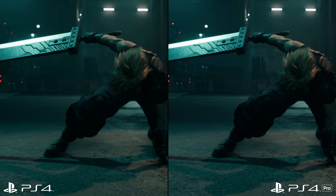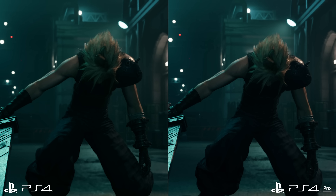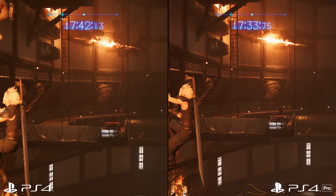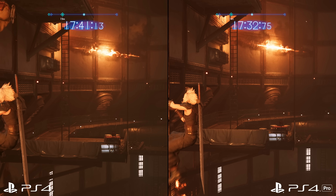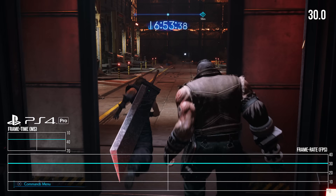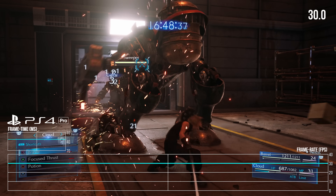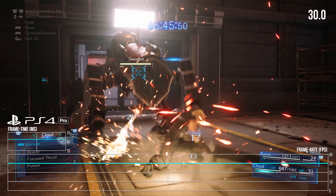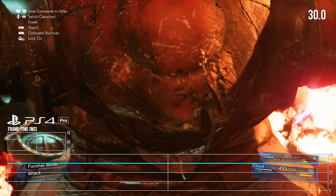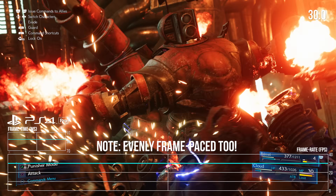A lot of that comes down to the fact that these areas are very contained and linear corridors — it's just the nature of the game. This is how the original game flowed through to the first Mako Reactor, and that's probably why we're getting pretty decent resolutions all round and a locked 30fps. It's definitely a breath of fresh air compared to the variable fps we had in Kingdom Hearts 3.